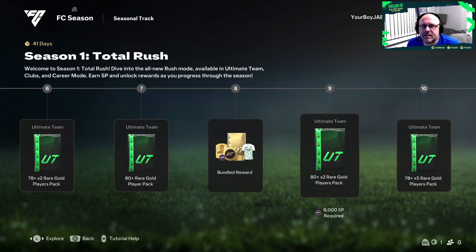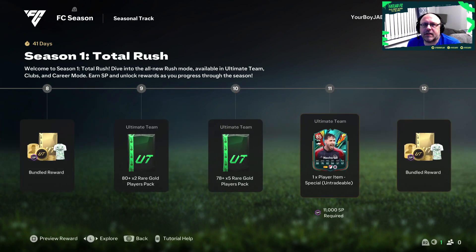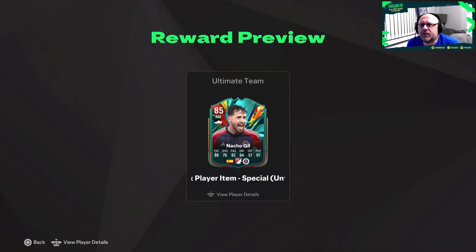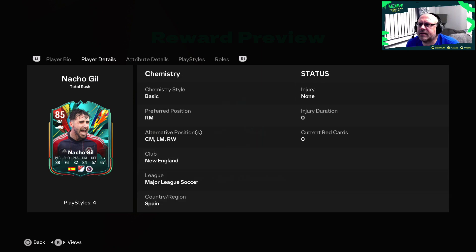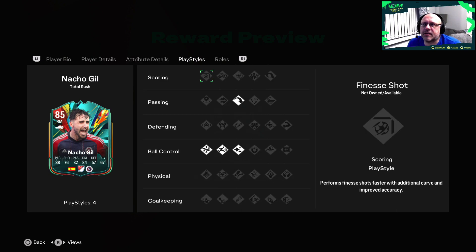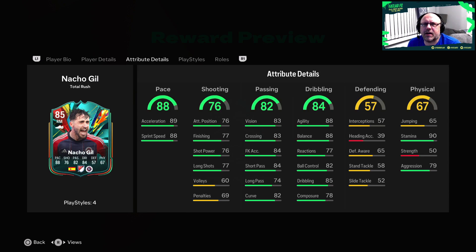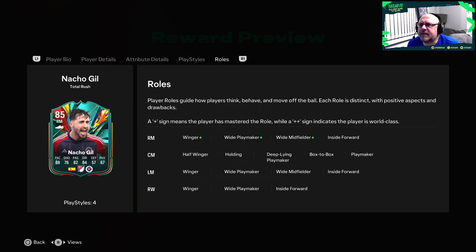We'll get into what club points mean later. There's an 80 by 2 for level 9, a 78 by 5 for level 10, and then our second player is Nacho Gill - four star, four star. He plays right mid but can also play center and left mid, right wing as well, quite versatile. Good passing, very good vision, good agility and balance. Reactions aren't great though - you'd need to put a maestro or something on him. He has long ball pass, flare, rapid and tactical play styles, winger plus, wide playmaker plus and wide midfielder plus.